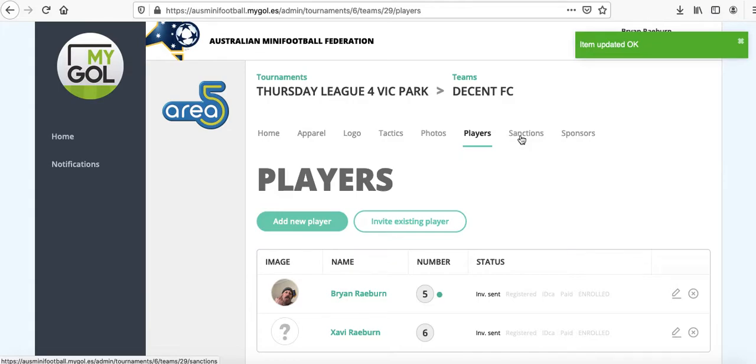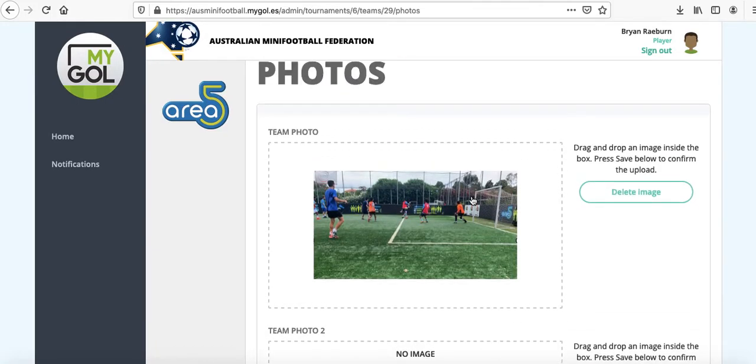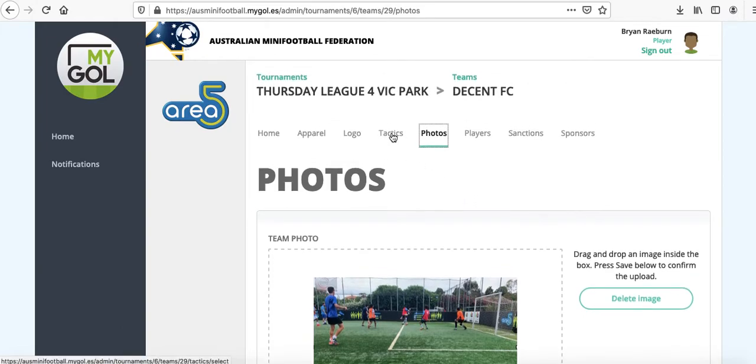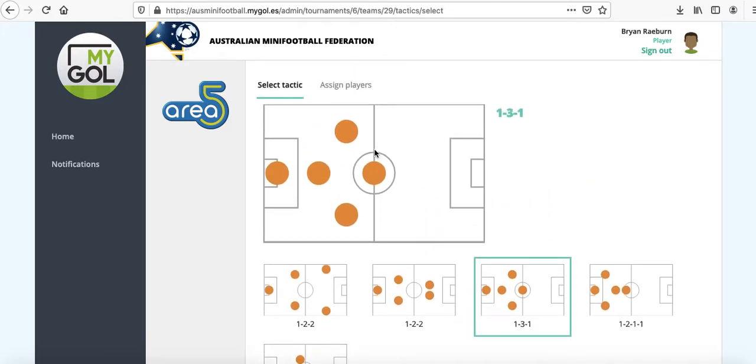If he gets a yellow card or anyone gets a yellow card, you come under the sanctions section. You'll also get your own homepage where you can put your photos — I'll show you what that looks like after. And there are the tactics as well, so if you want to keep it integrated yourself, you've got your tactics and you basically just pick whichever one you want, and then you can add your players there over time.